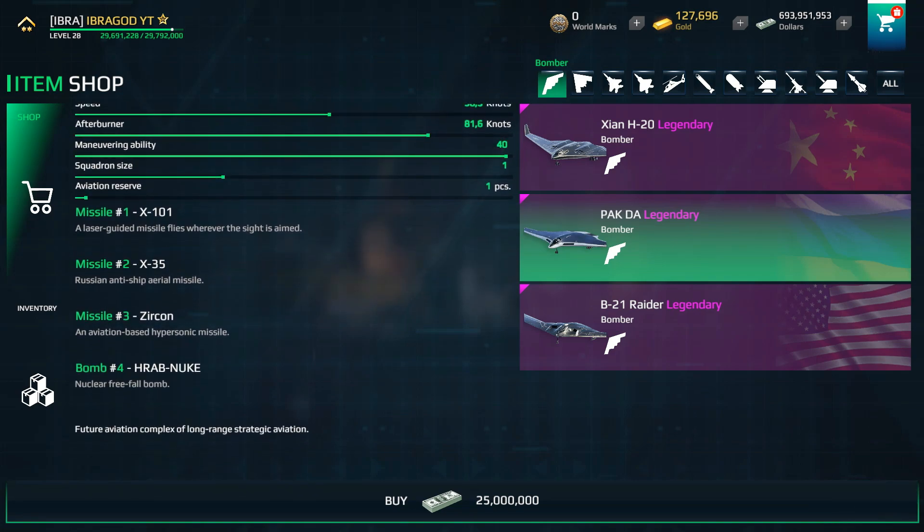Now let's look at the equipment of the Pagda. It has a Zircon missile — this is a hypersonic missile, really powerful, and it is a Russian missile. We also have the X-35 Russian anti-ship missile. And my favorite: a laser-guided missile. This bomber is also equipped with a nuclear free fall bomb.